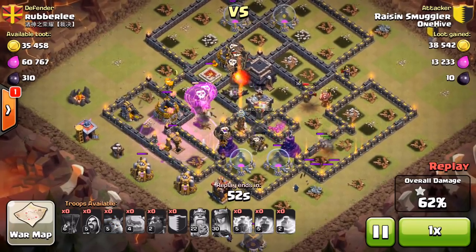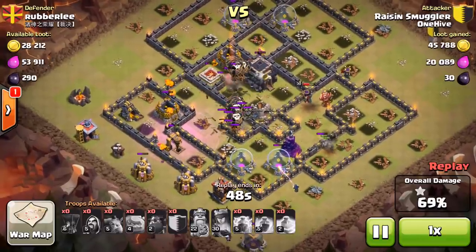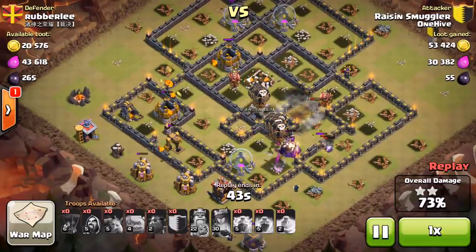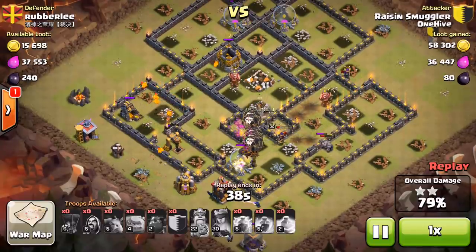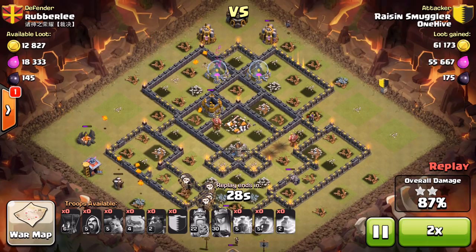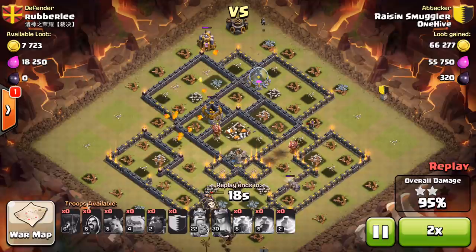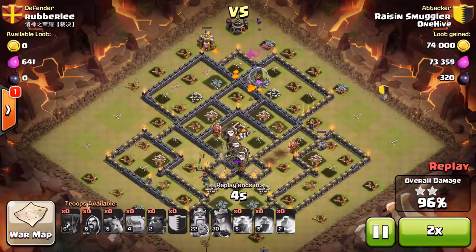One lava hound does not bust in this attack — that's exactly why you bring a max golem in your CC instead of the max lava hound. Sometimes depending on how fast the attack goes, one won't bust and that hurts you — you might run out of time. Raisin has plenty of time and cleanup troops; the pups take care of everything. But don't just say 'I need the max lava hound because I'm doing a GoLaLoon attack' — this is GoLaLoon and the golem serves you better.